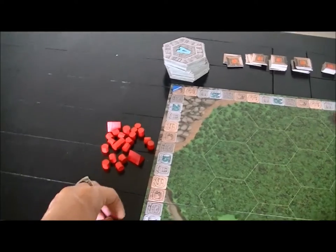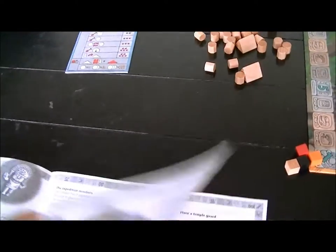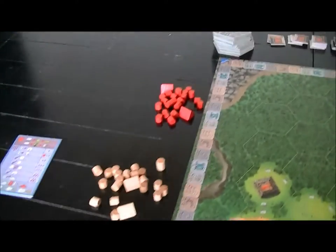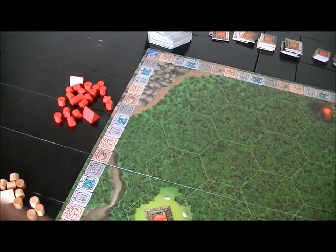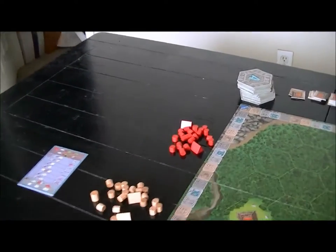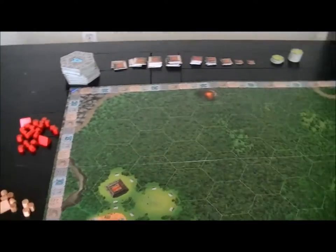I believe all those pieces are actually gone from the game — they go into the box. This is important because something else I didn't mention: this little guy is worth three. In any control fight he's worth three, counts just like a normal guy under normal circumstances. You've got one of them, and you can use him on the board to give you a little more weight in the places you're going.